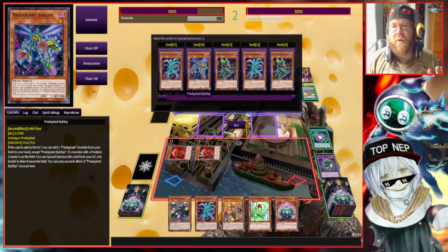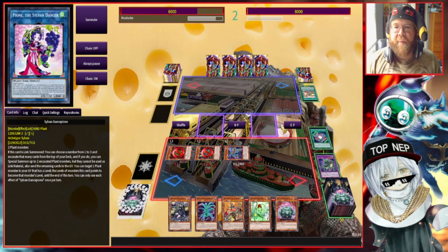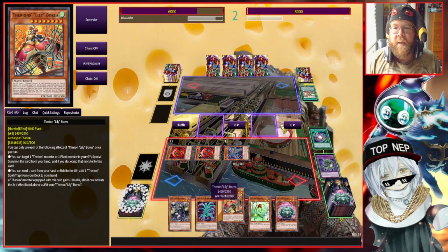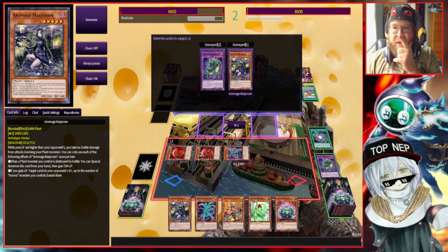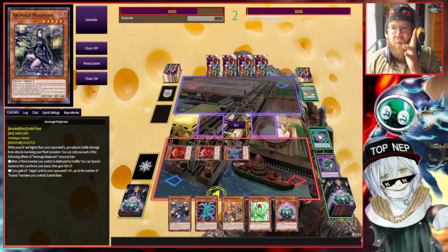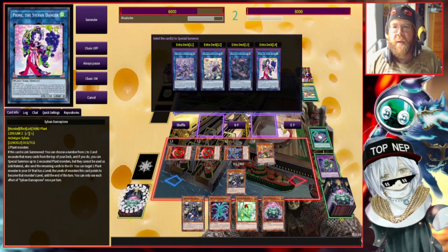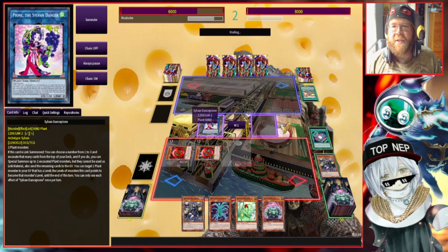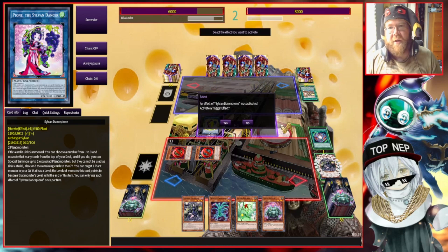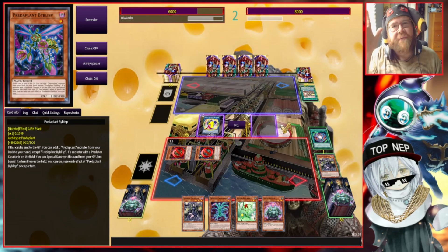We're going to tribute this guy off and summon out this card — who looks more like a bug than a plant, but who am I to judge. We're going to go ahead for Borea so I can do fancy things. We'll summon out Lily Borea and summon our initial starting Link — Sylvan Dancephony. When she's summoned I get to excavate three cards and summon any plants I'd like to. We'll chain block with Bisbis — this is a very combo-heavy deck.